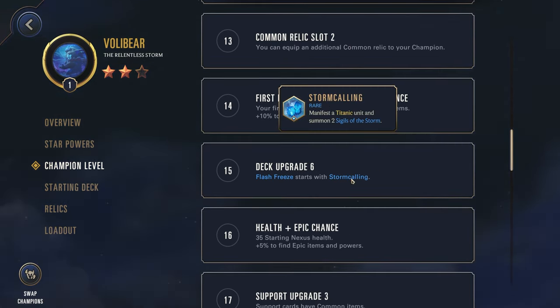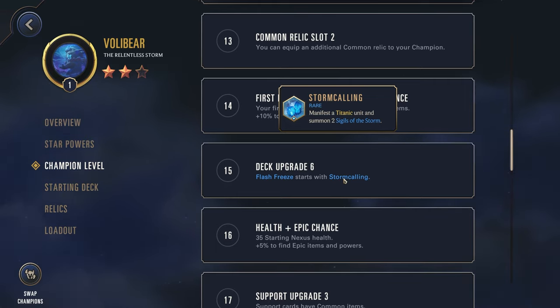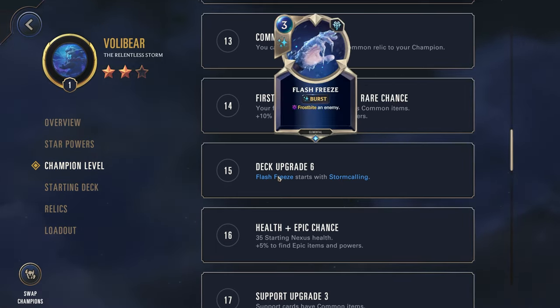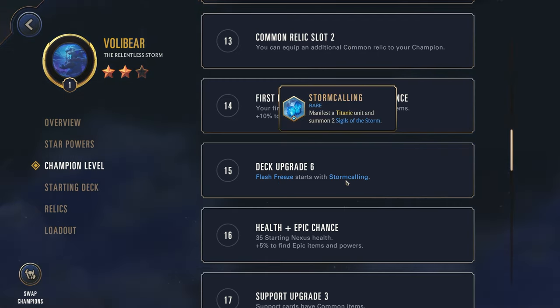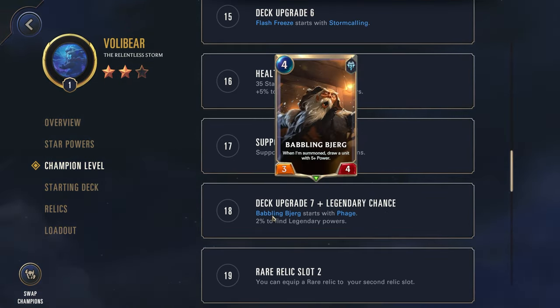Flash Freeze gets Storm Calling — manifest a Titanic unit and summon two Sigils of the Storm. That is actually crazy. You're spending three mana but getting essentially two mana back for your Titanic units. That makes Flash Freeze really, really good and absolutely massive, since it's also a great way to get more Titanic units, which are some of the best units in the game. This upgrade suddenly makes Flash Freeze absolutely amazing. Next up, Babbling Bjerg gets Phage, going to a five-six — pretty good stat line, especially for a four cost.